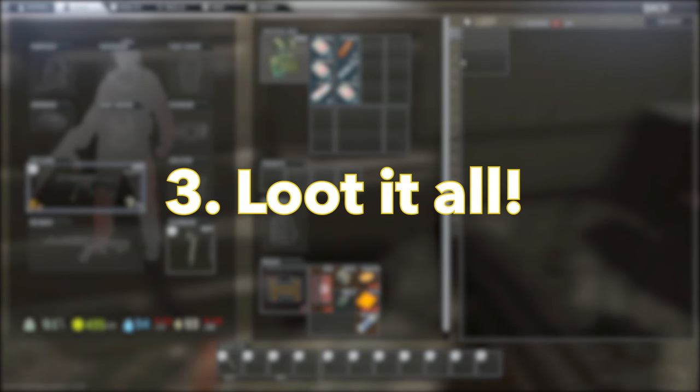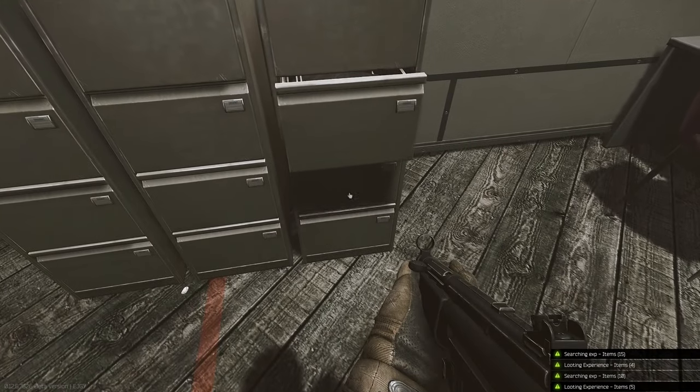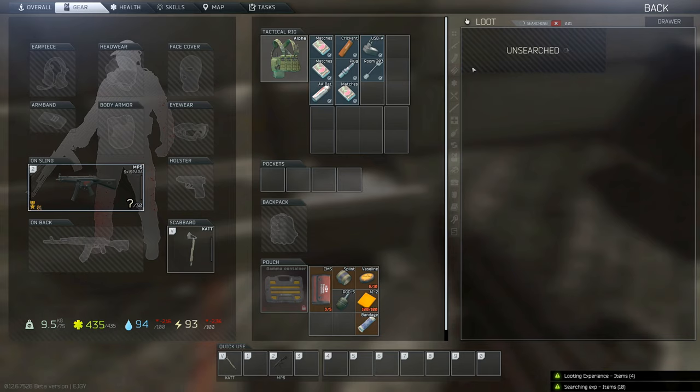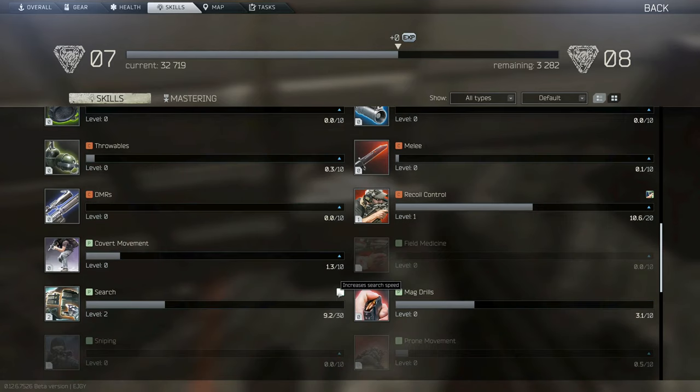Third tip is to loot everything, and I mean everything. Remember, you aren't the super chad you once were. Searching and looting everything is a good way to level up some of your more useful skills quickly. Some of those skills include Perception, which lets you hear better, and the Search skill, which when maxed out will allow you to search two things at once.